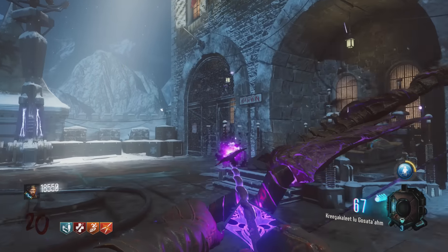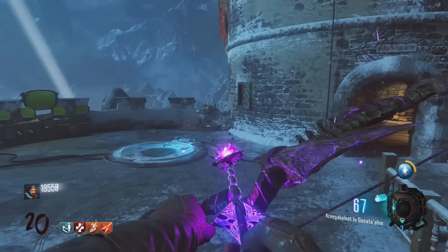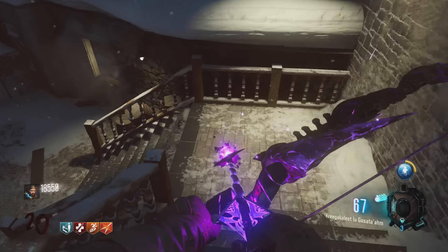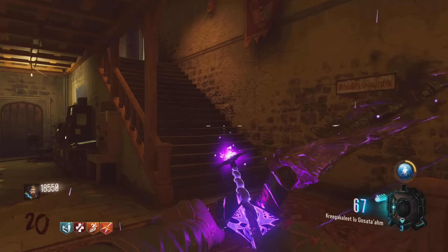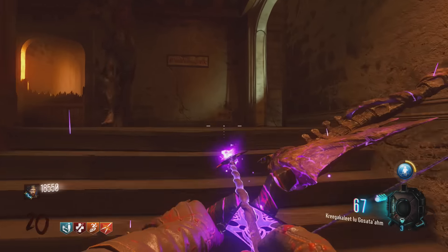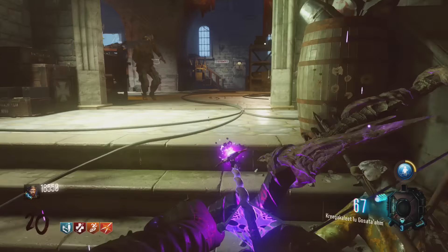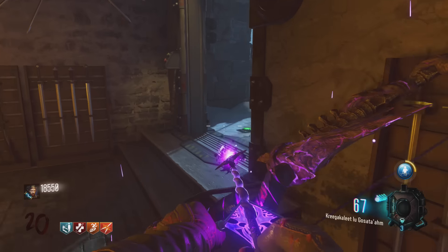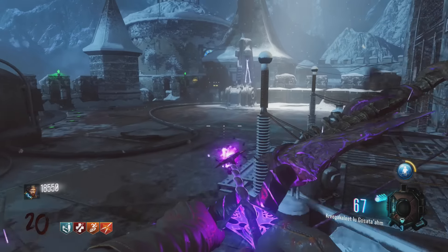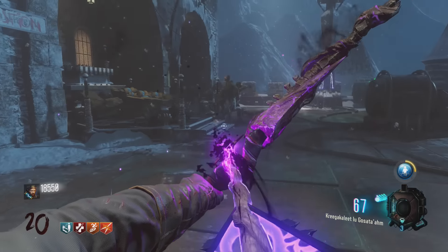Fourth thing I want to see in future zombies maps: not only the Raygun Mark 3, but the Raygun Mark 2. I don't know why they did not bring the Raygun Mark 2 back. Was Jason Blundell just like, it's too overpowered? Come on. Bring the Raygun Mark 2 and even give us a new Raygun for the next maps. It's already made — all you have to do is just put it in the game. Why would you remove it? I don't understand at all, and I hope to see that in the future.